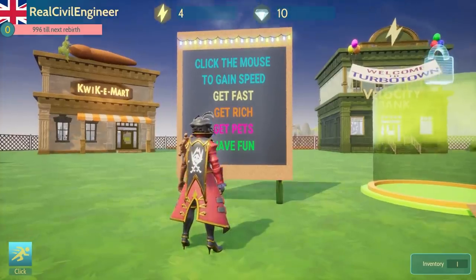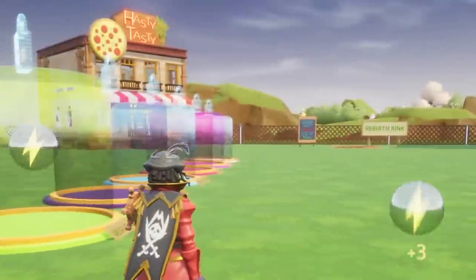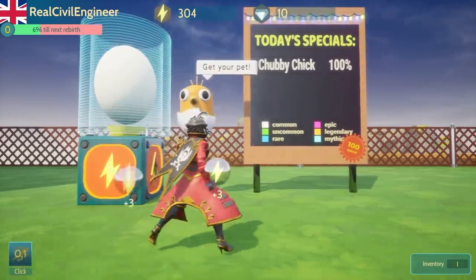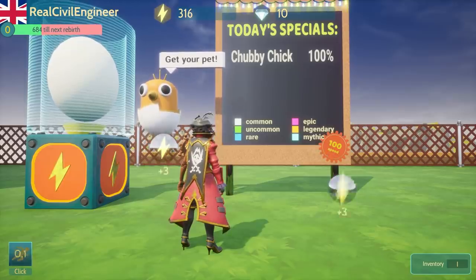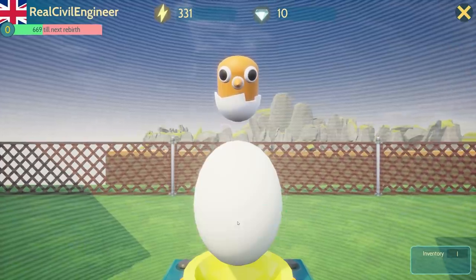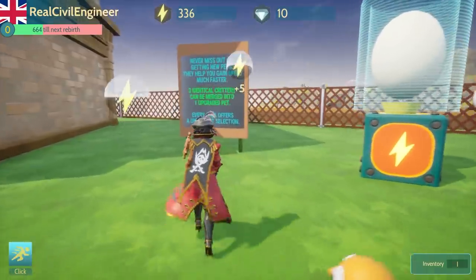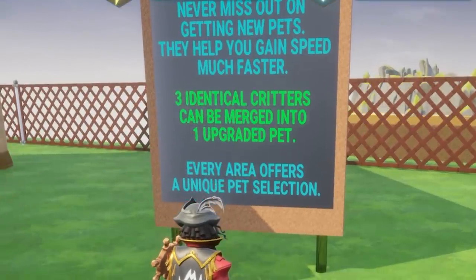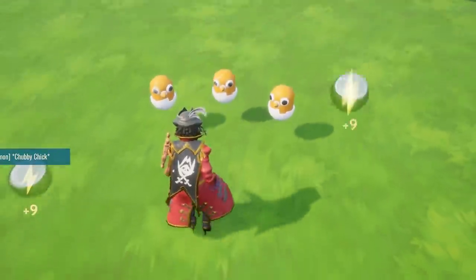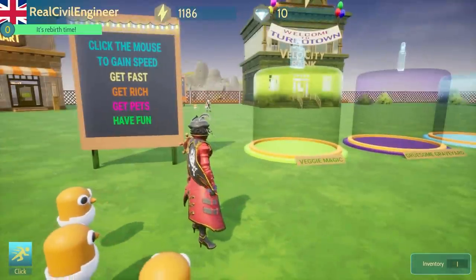So this one, I think it's sort of like a clicker. Click the mouse to gain speed — as we click, you can see we're slowly getting faster and faster. We can buy a pet, and that adds 100% onto each click. So we can buy an egg — it costs 100 speed, we've already got 300, so we'll take that. There's our new pet — isn't it adorable? Now when we click, we get five speeds every time. Three identical critters can be merged into one upgraded pet.